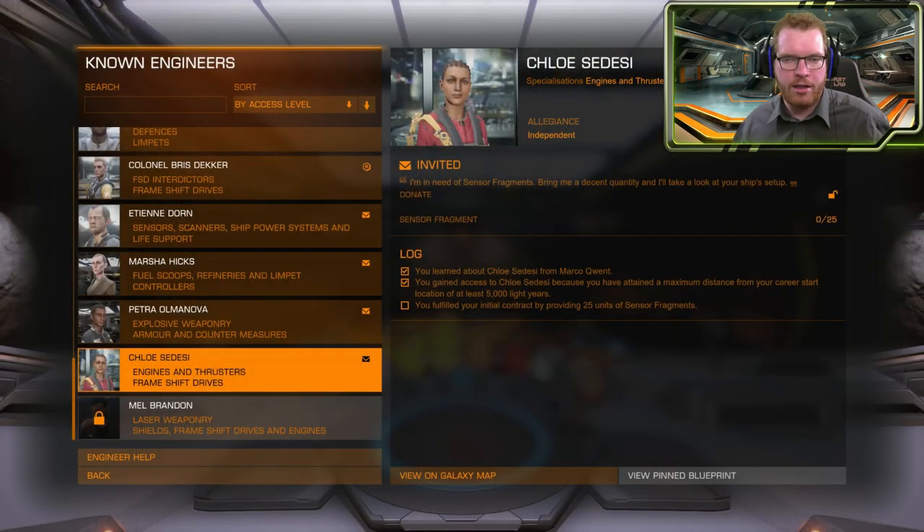Lore-wise, she has been studying with Professor Palin. If you go into the information page on Chloe, you can see that the unlock requirements are exactly the same as Professor Palin. You first need to get knowledge of her from Marco Quint. If you haven't unlocked him already, you need to go unlock him and do at least one or two grade three upgrades, and he will then tell you of the existence of Chloe. That is how you get the knowledge.